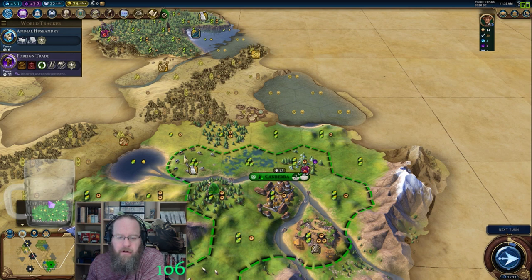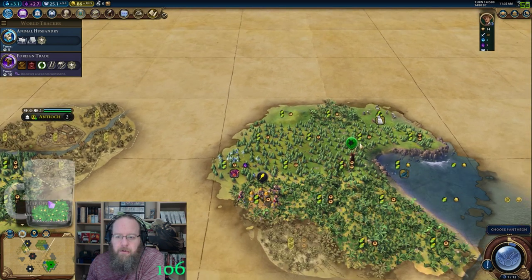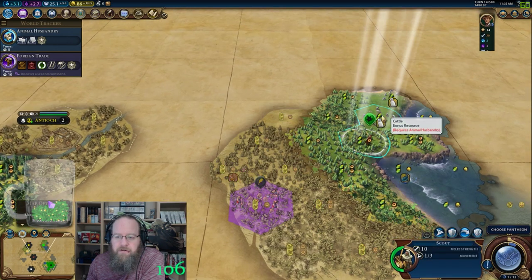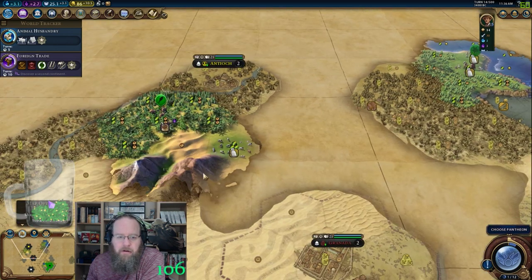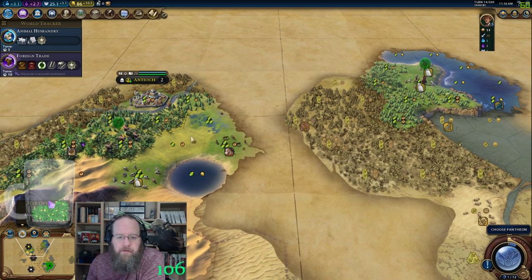I don't know why I went there and not to the marsh — that was kind of stupid of me, although I won't have animal husbandry for six turns anyway. Yeah, I think I'm going to — oh, there's our Pantheon! Come on, Earth Goddess. I'm going to have — yeah, that's perfect. Let's come across here — I'll grab that with the warrior and clear this out.